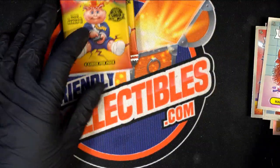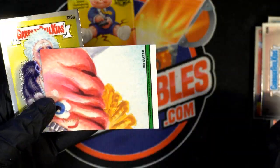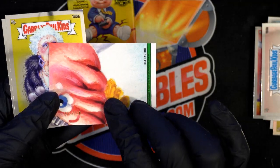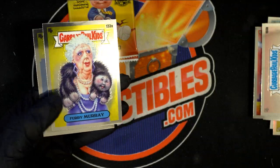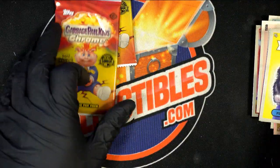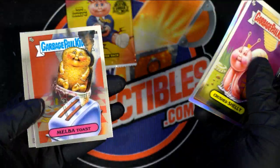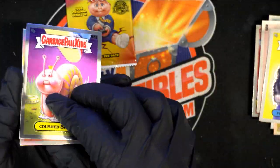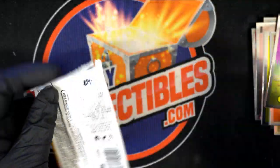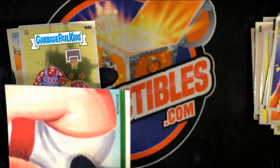A lot of parallels coming out. Here's another parallel, number 150 with this one here. A couple puzzle pieces — you got the wanted back for that one. Refractor there. Bloated Blayer. Refractor.